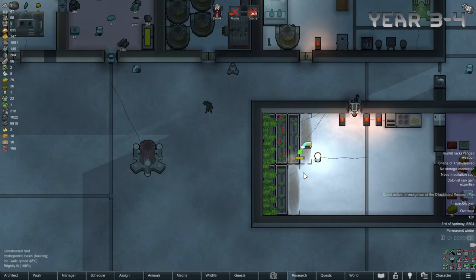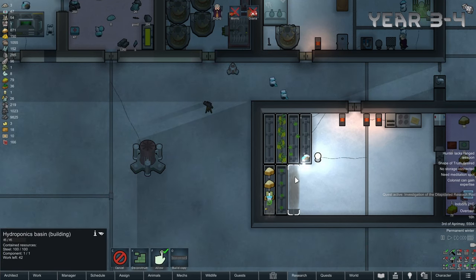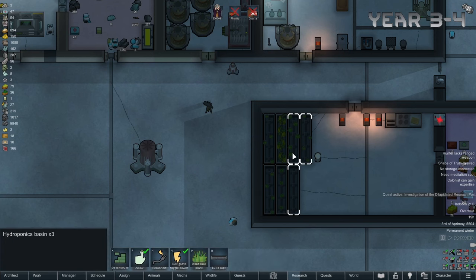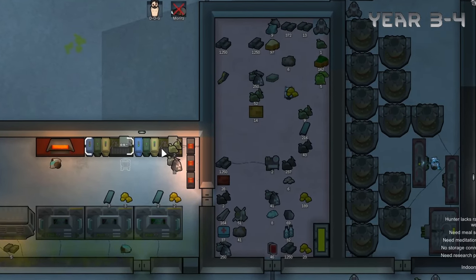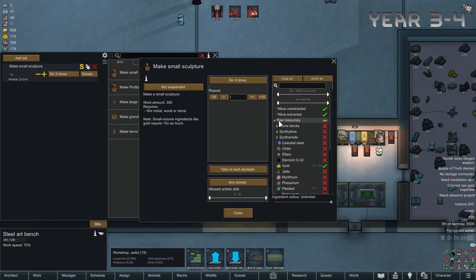Whatever remaining steel the colony had I used for hydroponics basins, which we will be using to make cotton. Now cotton is the best cash crop, at least in the base game — I don't really know which is the best cash crop now that I've had so many mods installed, but it's a good start. Now we are accumulating quite a lot of trash, which means it's time for some art. I remember small sculptures being more profitable, so we'll go with that, and set it to make using trash bricks only.